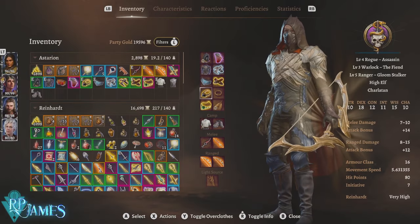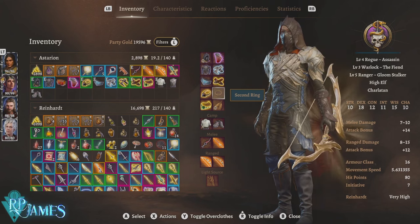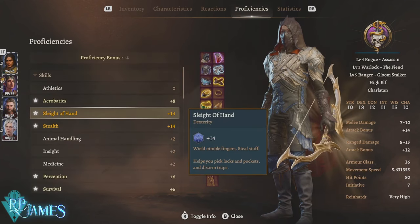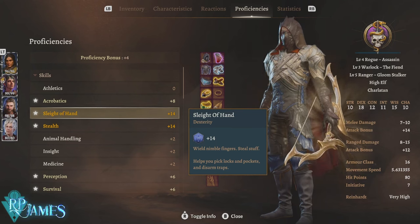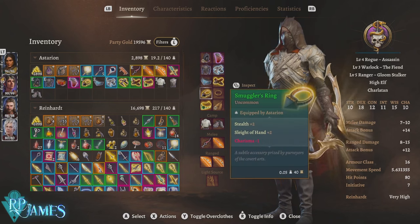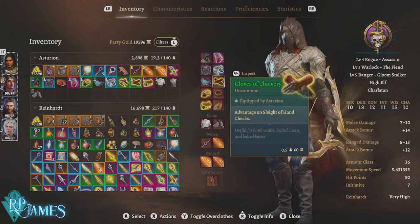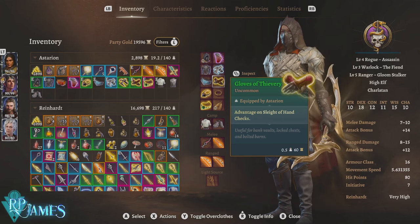One final note: it's going to be better if you have high sleight-of-hand proficiency. It's ideal to do this with a thief, since thieves get expertise with sleight-of-hand, as you can see here. There's also a beautiful ring — linked in the video description — that gives a plus two to sleight-of-hand, plus the Gloves of Thievery that give you advantage on sleight-of-hand checks, basically doubling your chance of snatching items from merchants — rare items, legendaries, anything you want.